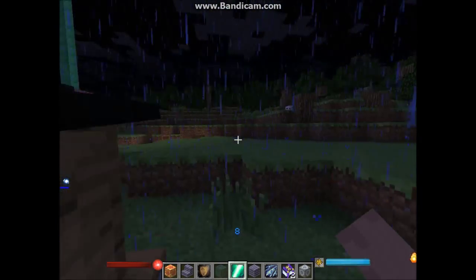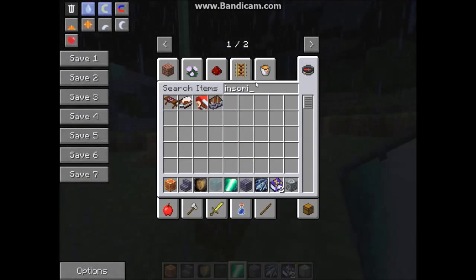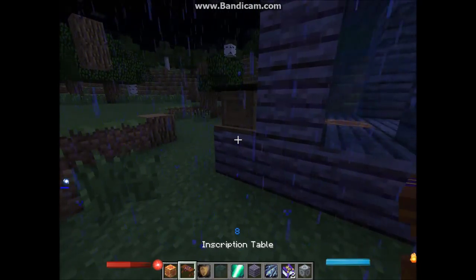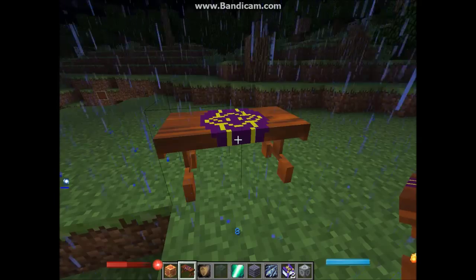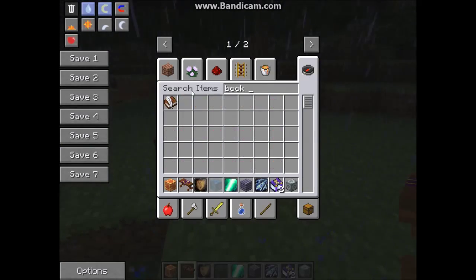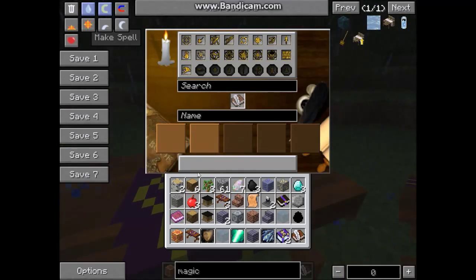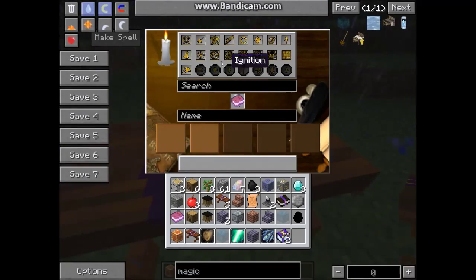What you've got to do now is get an inscription table. Put the inscription table down. As you can see it also glows. Now we take a book and quill and place it in the inscription table, and we can start filling in the spell.